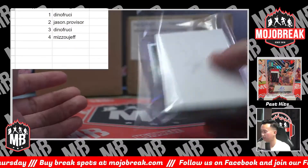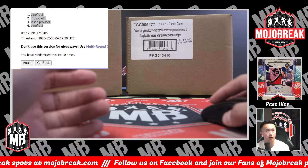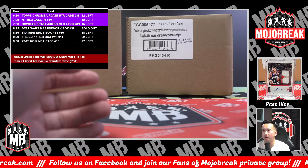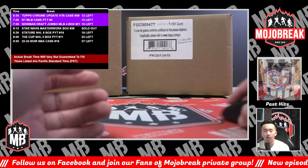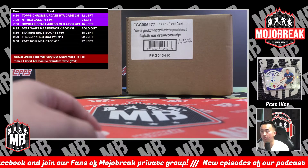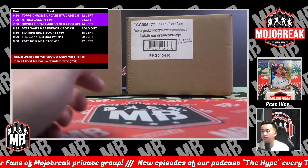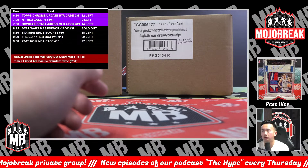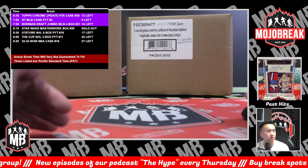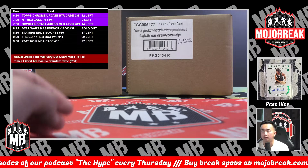That's gonna wrap it up for Star Wars Masterwork 2022 single box random mini box number 39. Wow, 39 times we've done this same break — and we could run a million of them if we had enough boxes. Ryan taking us down to nine in NT, Ryan H, then Ryan B — Draft is down to 14. Two different Ryan Bs. Ryan Bartow taking us down to 17 in Stature. All right everybody, let's try to claw some spots — Stature still available.